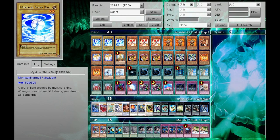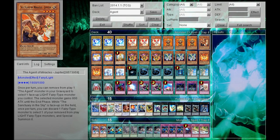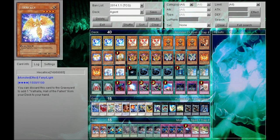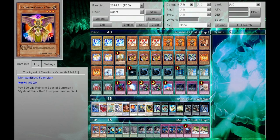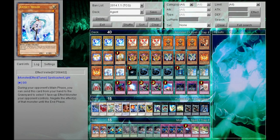For the monsters, we have 3 Mystical Shine Balls, 3 Christia, 3 Hyperion, 1 Jupiter, 2 Hecatrice, 1 Honest, 3 Venus, 3 Earth, 2 Herald of Orange Light, and 2 Effect Veiler.